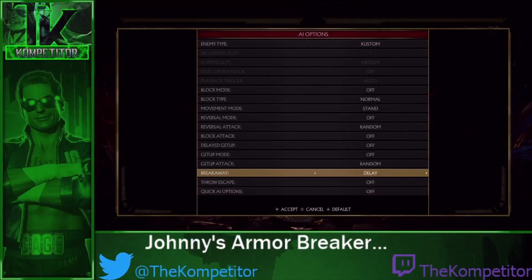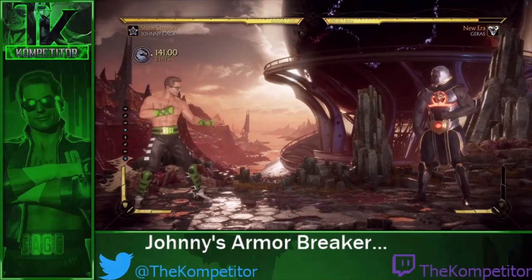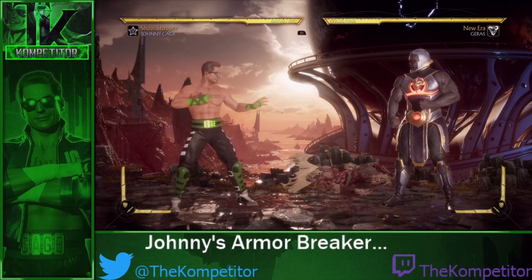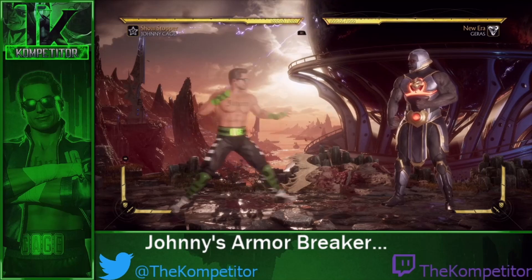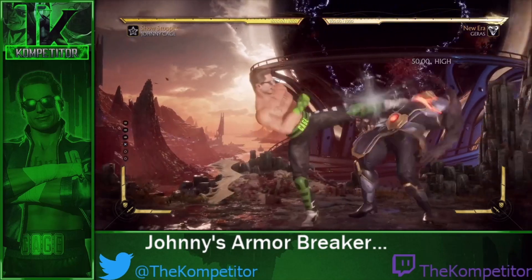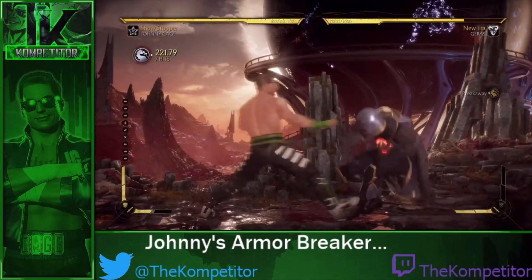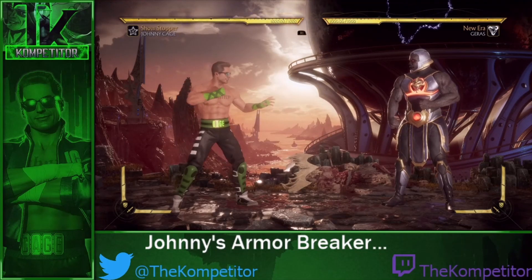You can test this by setting their breakaway to fast, delayed, or late. In most cases the player is going to break away as fast as possible. As you see, the flip kick breaks the armor — that's pretty solid. Other characters have better ones and some have worse ones; it wasn't even across the board because every character has their unique tools.